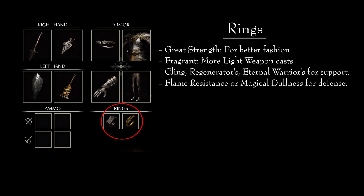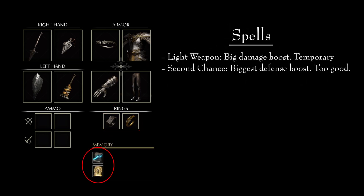Try different options and stick with whatever is most comfortable to you. As for spells, we are using two: Light Weapon and Second Chance. Light Weapon is our sorcery and it provides an incredible boost of power to our weapon, even if temporary. Second Chance is quite frankly the best miracle in the game — it is very hard to justify not running it in every build. Being able to not only avoid death but instantly recover half of your health is too good to pass up.